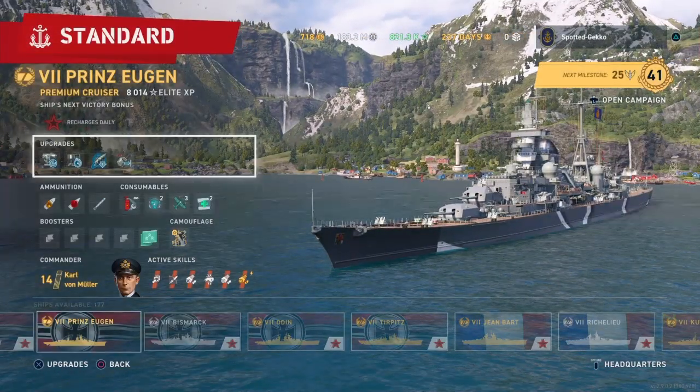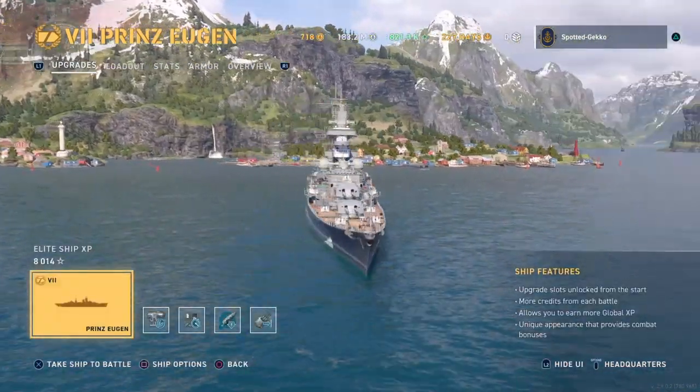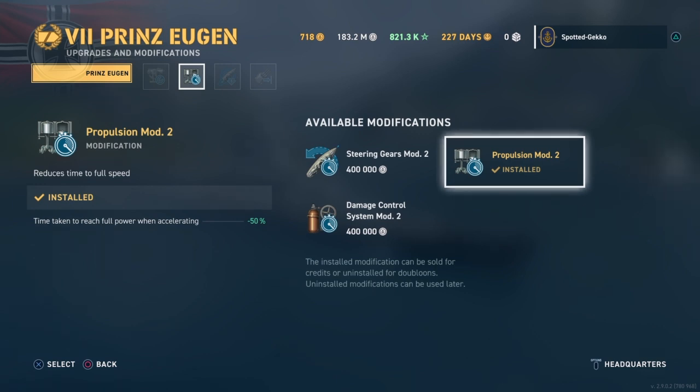This is a tier 7 heavy cruiser for the German fleet, so we get four upgrade slots. I want to make this a precision accuracy long-range build. Right off the bat I'm choosing Aiming Systems to give that minus 7% to the main battery, plus some additional bonuses. For the second slot, I've chosen the Propulsion mod because I do a lot of stop-and-go when playing my ships. I want that extra 50% boost when starting up, so it really caters to my play style.